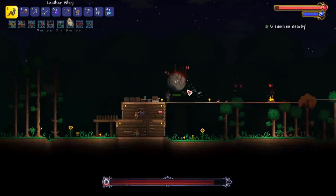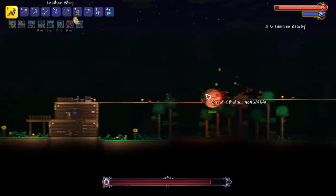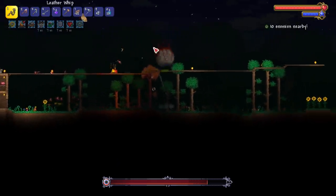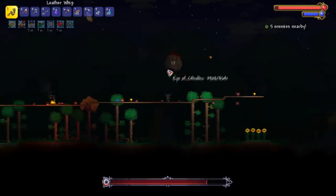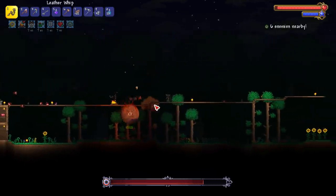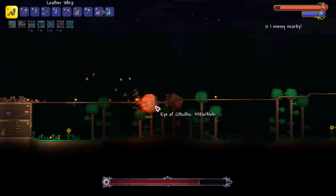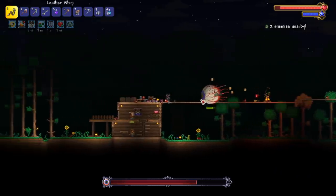Here's the problem with summoner: the whips change aggro, so using the whip constantly makes your summons lose their mind because they're trying to switch targets 24/7. I'm trying to kill all the servants — get them out of here. Let's try double baby slimes and I'll try my best to just whip the Eye. This is what I'm talking about — we're gonna have a lot of troubles especially at the Wall of Flesh. As a summoner, you can primarily get the Old One's Army Ballista, which I think I'm gonna go for.